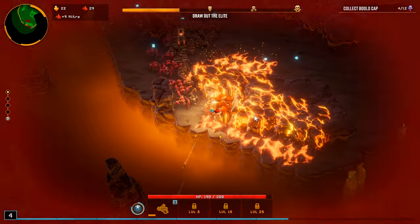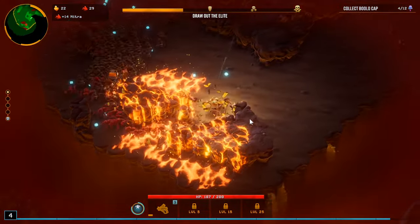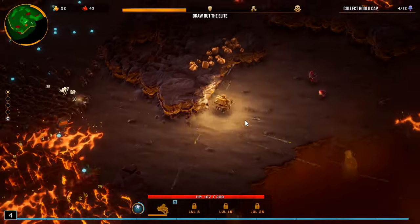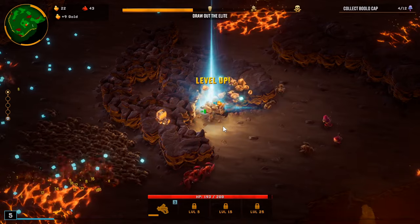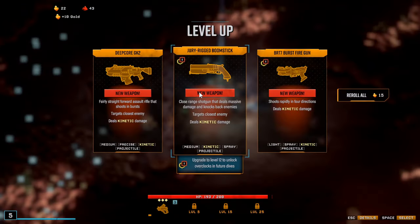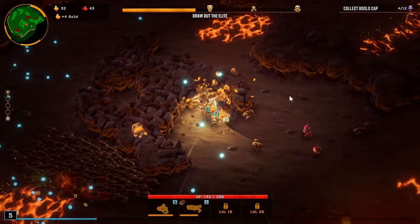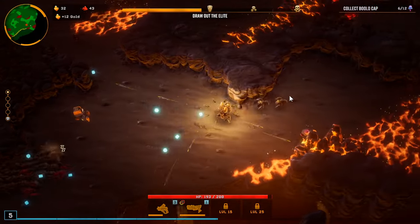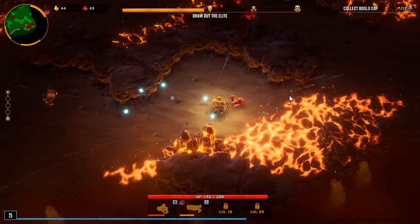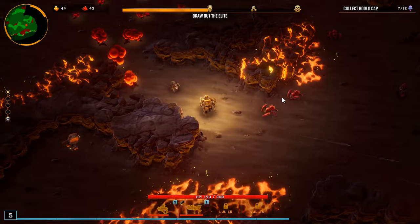More nitra — nitra is like the gun upgrade currency, so of course the more we get the better off we'll be. If we can get the drop pod with more dodge chance, that would be huge. We'll go the BRT because we need to overclock it for the Halibow hazard three run.